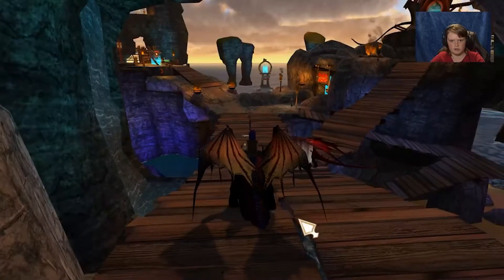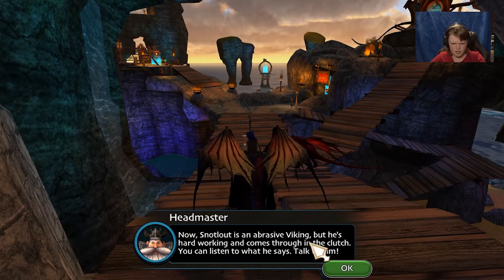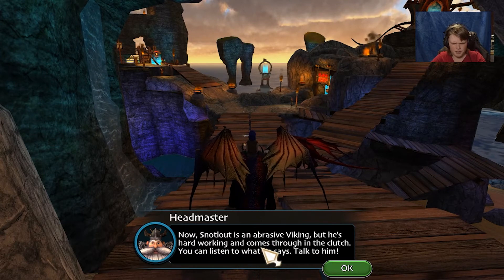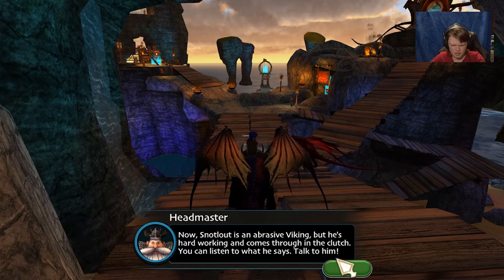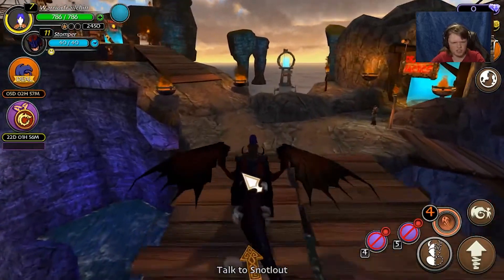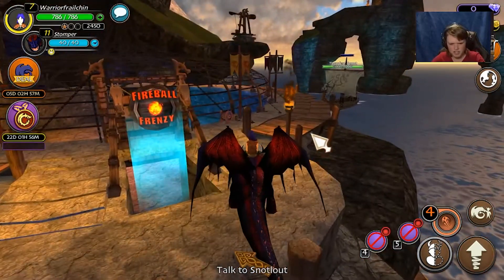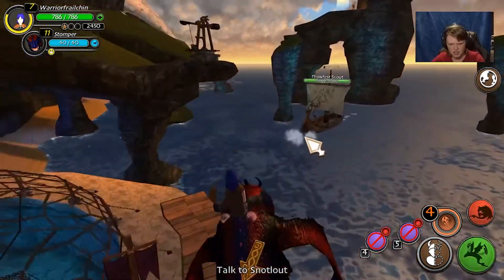What's going on? Snotlout is an abrasive Viking but he's hard working and comes through in the clutch. You can listen to what he says and talk to him. What's going on — I want to know! Oh geez, it's an attack. Let's try it.